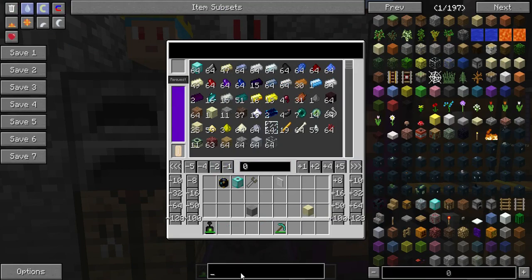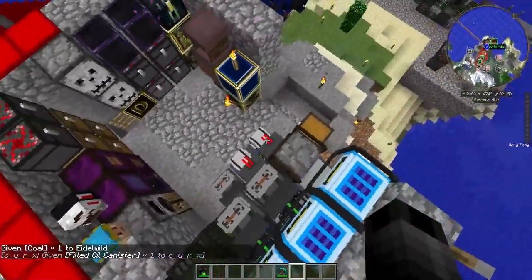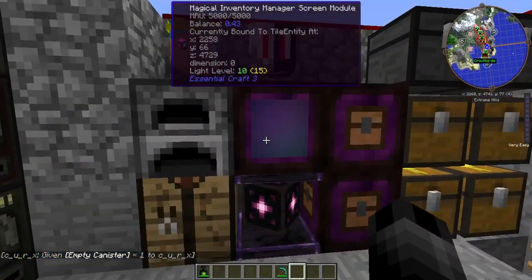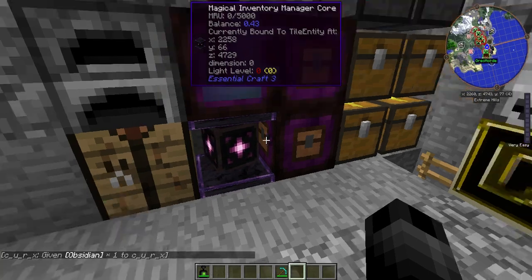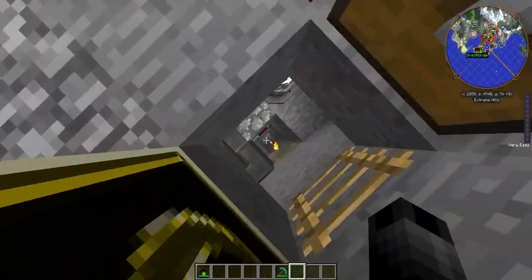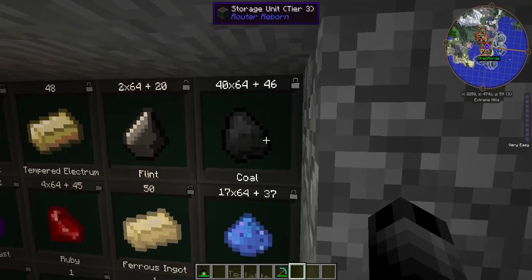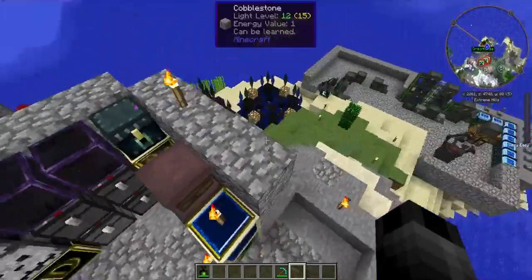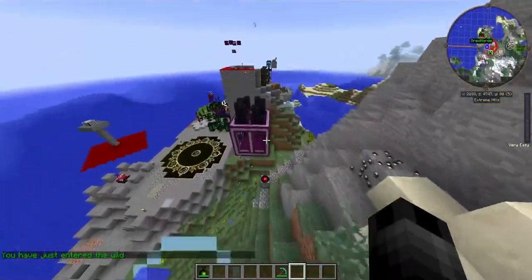We don't want this to be happening. This video is primarily for the mod author so you can see exactly how the glitch works and what's going on. It is using the Magical Inventory Manager screen module from Essential Craft 3. We have it connected to the Magical Inventory Manager core, and we've got some inventory storage modules here. It only appears to work on the first connected inventory, according to OreoHorde who set this up — that's exactly how it's working.